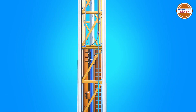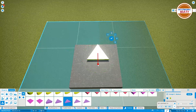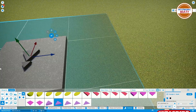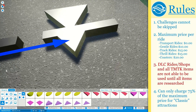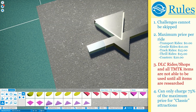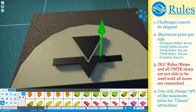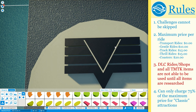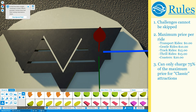Welcome back to the Planet Coaster challenge mode series. In this episode we reach a huge milestone and get to change our rules. One of the rules was we couldn't use any Theme Maker Toolkit items until we unlock everything else in-game, and we do that in this episode. So we can go ahead and remove that rule completely and are now free to use everything we want.